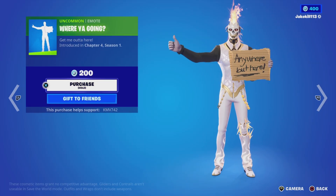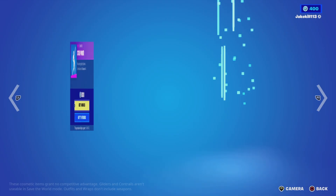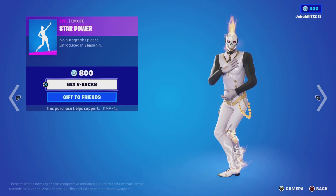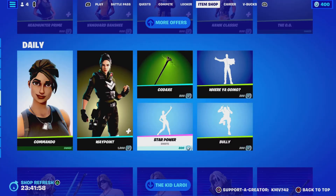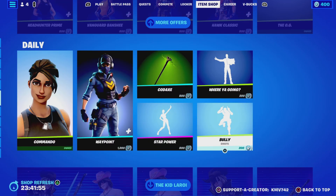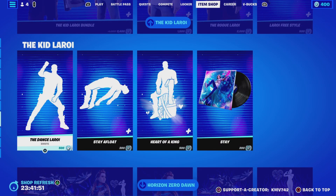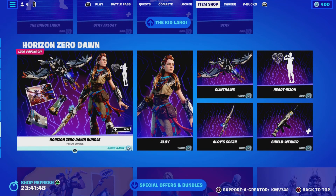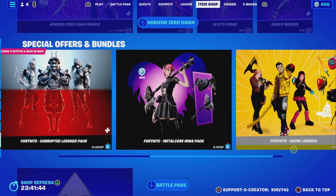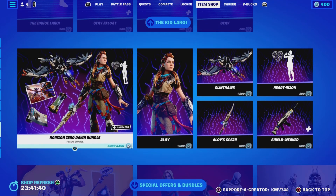We've got Where You Going and Star Power in the shop as well. We've got the Kid Laroi bundle — Dance Laroi, Say Afloat, Heart of the Kingdom — and the Horizon Zero Dawn bundle in the item shop. Those are special official bundles, and the battle pass is 25 for that one.